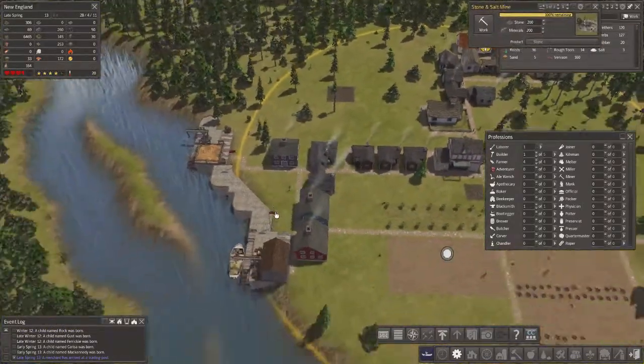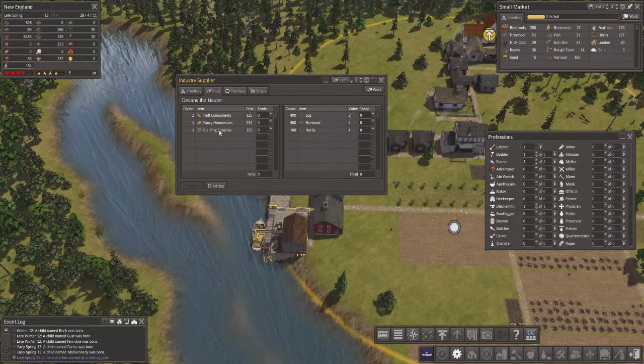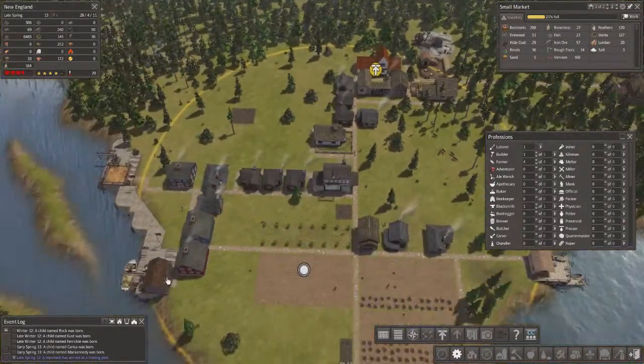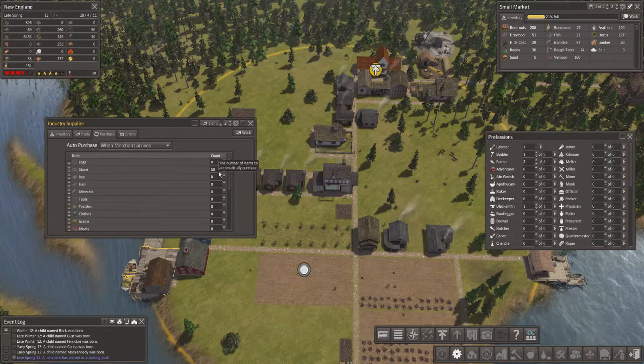A merchant has arrived - please have building supplies. Okay, this is building supplies - I'm going to buy one. Going to invest locks, so that would be about 78. Yeah, that's okay. I've got this auto order for stones but it doesn't really help me yet - no stone merchant has arrived so far.